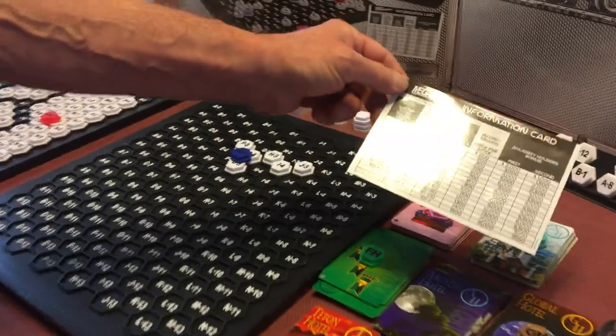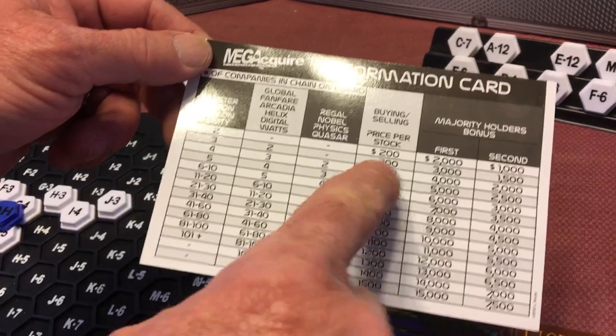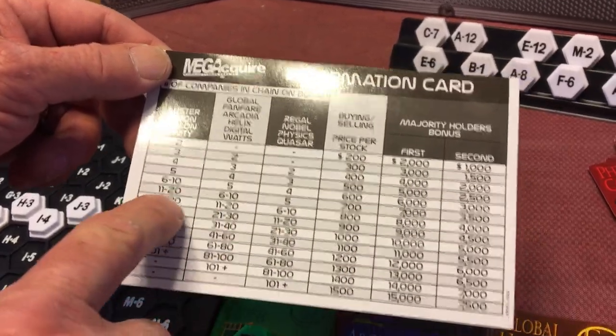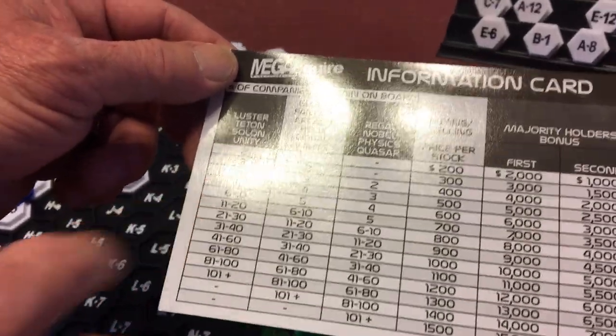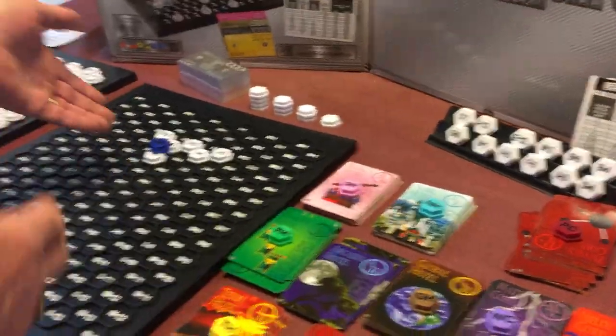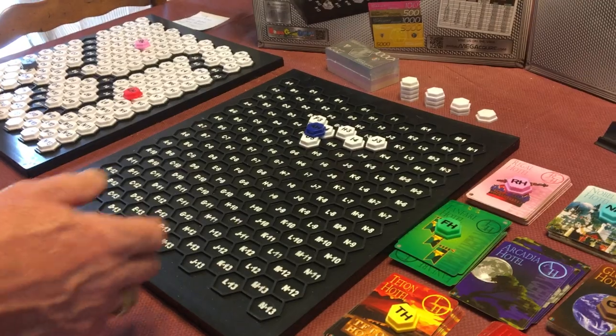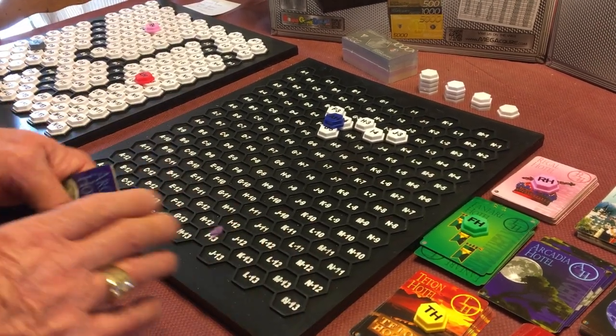An information card is provided that tells you what each company starts at and how the price increases as more tiles are added. Price tiers go up to six tiles, then six to ten, eleven to twenty, twenty-one to thirty. Every stock you bought at $300 is now worth $700 as the company grows.